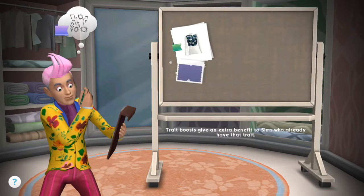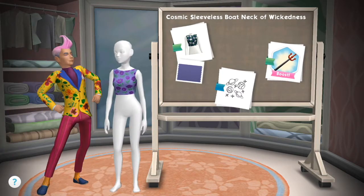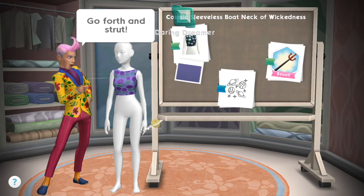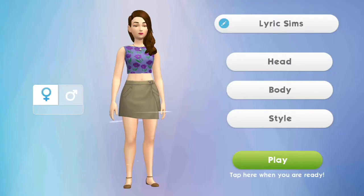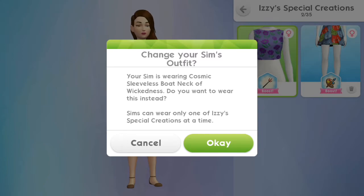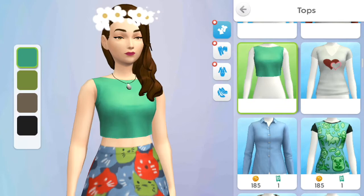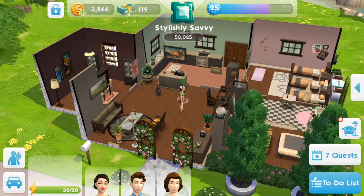So this new clothing crafting thing — to be honest I remain unconvinced about it. I was hoping it would give us some brand new clothing items, and maybe it will and I just haven't found them yet, but so far I haven't made anything that wasn't already in my wardrobe. The difference seems to be that it adds some kind of boost, but it's really poorly explained. You can see when I'm putting these items on Lyric, she's getting these solar system animations flying around her and I'm not really sure what that's doing except making her look a little bit weird.